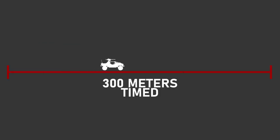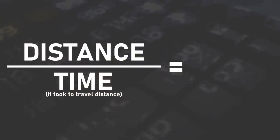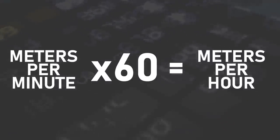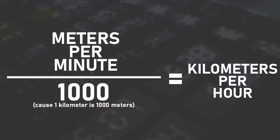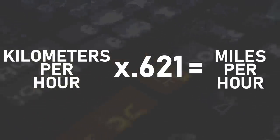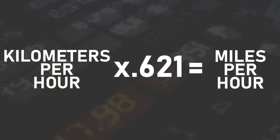So we would drive the Warthog the distance of the track, time it, take the distance and divide by the time to get meters per second. From there, we'd multiply by 60 to get meters per minute, then multiply again by 60 for meters per hour. We'd divide by 1000 to convert to kilometers, then multiply by 0.621 to convert to miles per hour, giving us both versions based on wherever our viewers live.